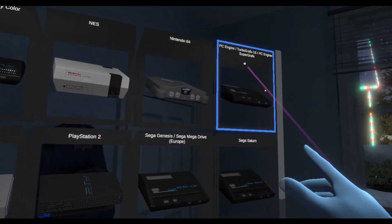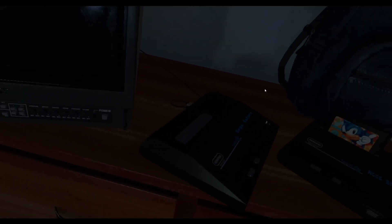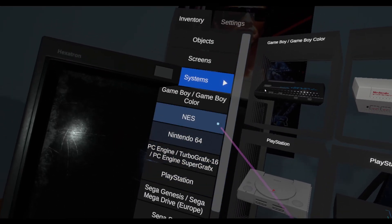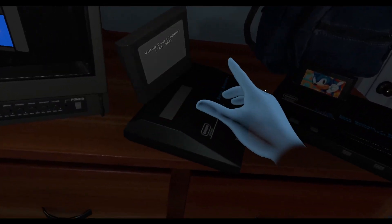On this one we'll hook up the Sega Saturn. The Sega Saturn is not modeled either. I've only got one game for the Sega Saturn and that is Virtual Cop. If you let go of an AV cable it'll just completely disappear, and if it's running behind a TV you've got to go grab it. Oh, that's not working just because there's no game in it — duh.